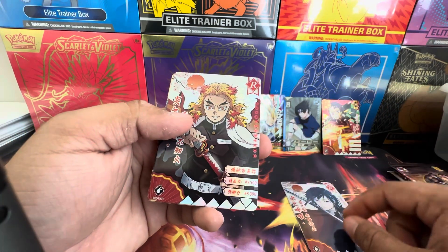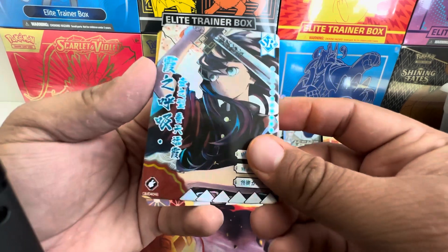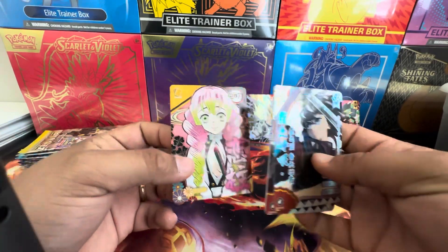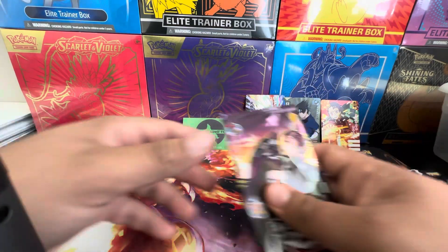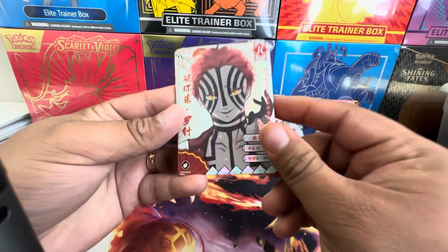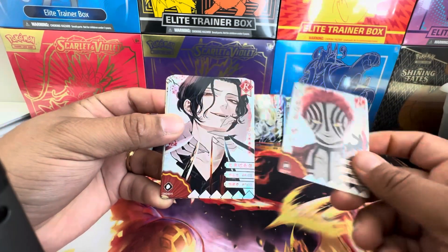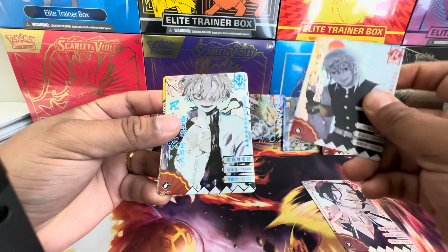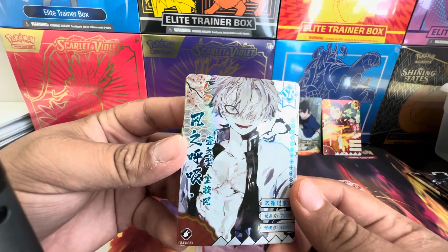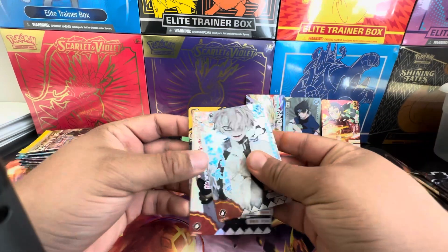Gyomei. Another Rengoku. Mist Hashira SR. Oh, Mitsuri, nice. Oh, this is my favorite upper rank — it's a nice backstory if you've read the manga. Muzan. Tengen. Oh, this is the Wind Hashira — this is what he looks like in the manga. See the scars and everything. Mitsuri again — very cool.